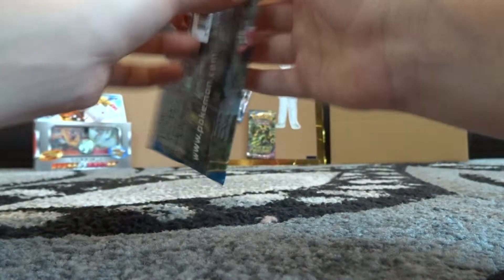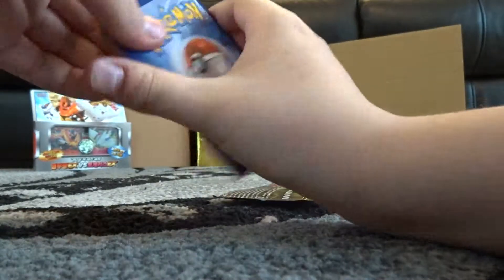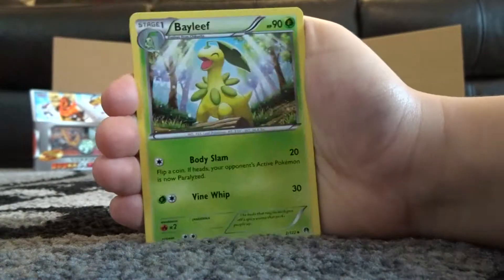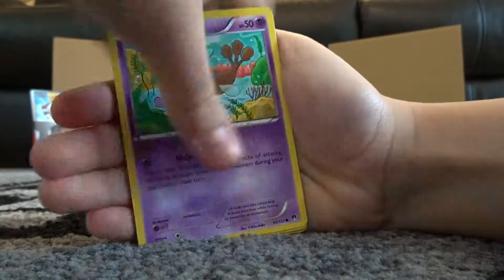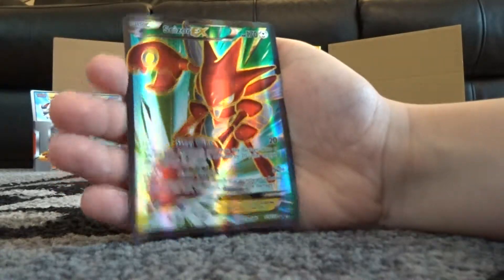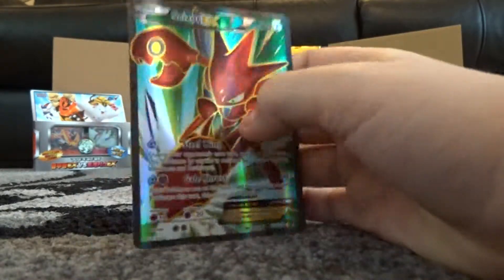Alright, Mega Scizor pack. These packs do not like opening. Oh, this is the new back on the code - look, here's the new backing. Some have it and some don't, it's extremely weird. I saw something looking like a full art. Oh, I don't know what it is... Electivire. I'm so pumped up right now. Oh my god - a Scizor EX full art, are you kidding me?